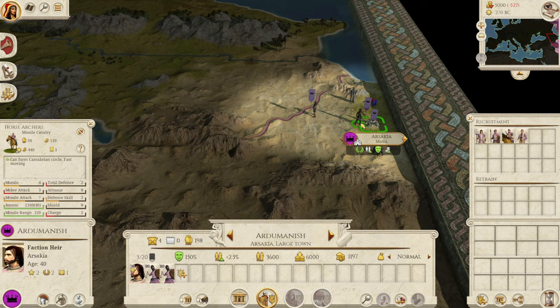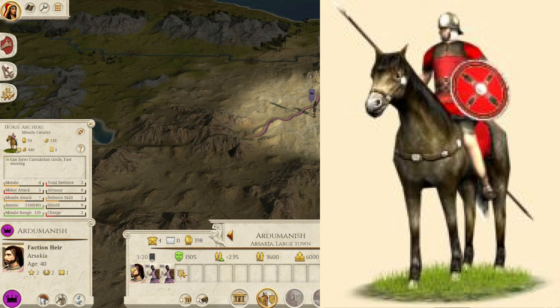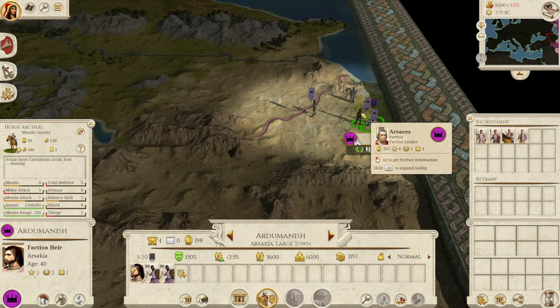These guys are incredibly strong for the price. Comparing to other units: equites have a recruitment cost of 420 — slightly cheaper — and an upkeep of 110, but horse archers could take down equites very easily and do more damage to others. Looking at cataphracts in Remastered: recruitment cost 940, upkeep 190 — nearly double the upkeep and more than double the recruitment cost. You can get two horse archer units per one cataphract, and genuinely two of these guys could do more damage than one unit of cataphracts, especially once they have some experience.